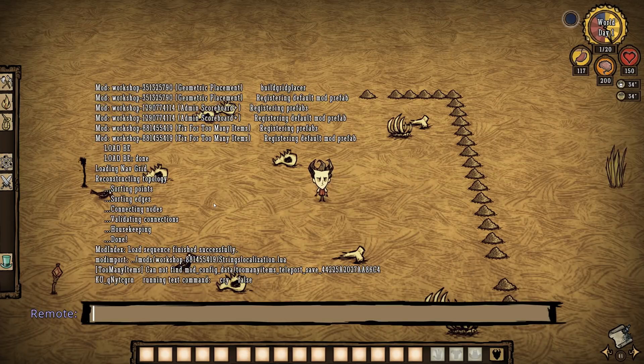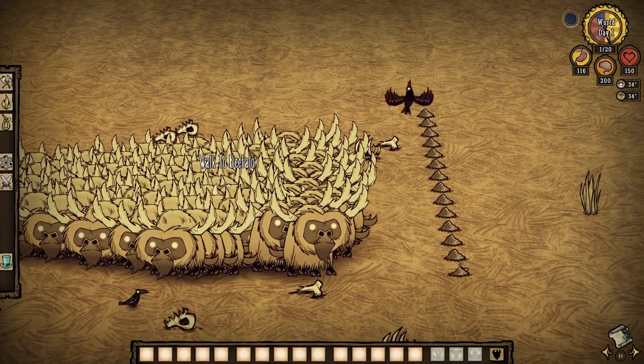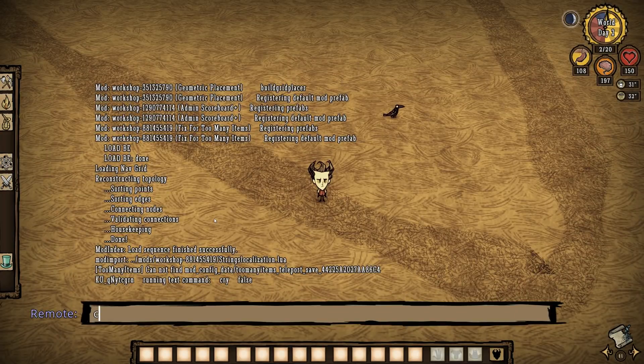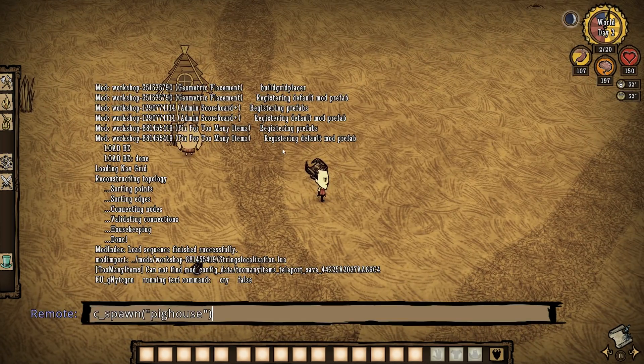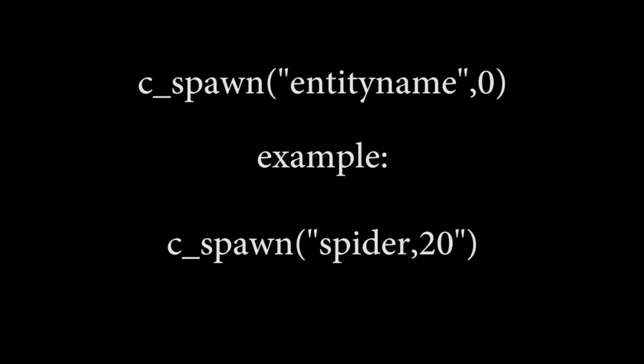Number 2: Spawn. I use Spawn to create most in-game entities that I need when I'm testing things in a sandbox-type world. You can create almost anything using this command, from mobs to resources to items. Anything you spawn will appear at the location of your mouse cursor, and you can easily pass a number parameter which allows your spawns to scale from 1 to 100 or more. The format is C_Spawn("entity name", numeric value).